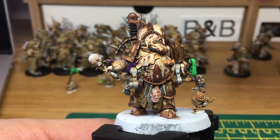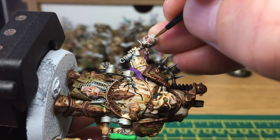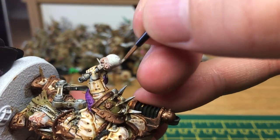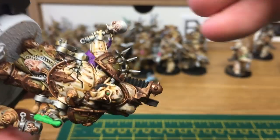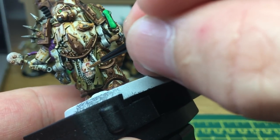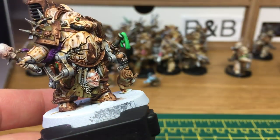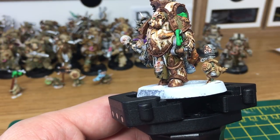Next we're just going to use a little bit of Citadel Ulthuan Grey — I'm going to use that just to highlight the corpse sets. When we come back, we'll have all the Ulthuan Grey done. Now we're just mixing a little bit of white with Vallejo Light Green and we're going to do some highlights on the liquids.